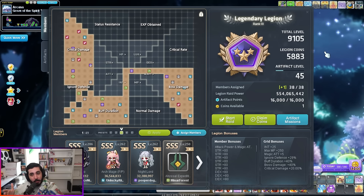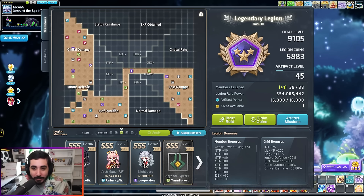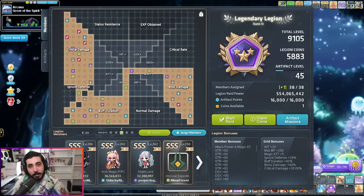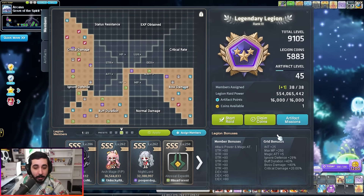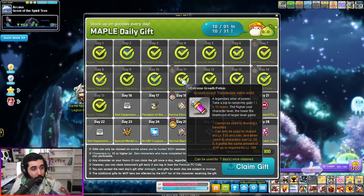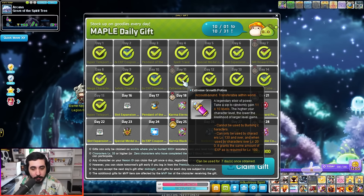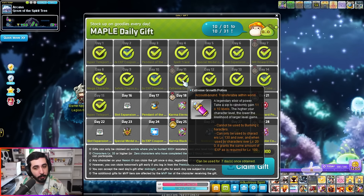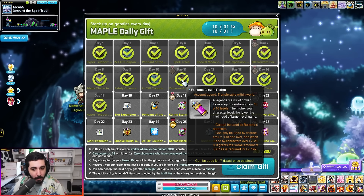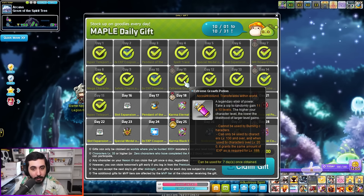I've done it the modern way, not using old-school events like Utah's Farm or Kish. The first thing I want to tell you is: the best advice for getting 8k legion is to not actually train for it. What I mean is, because of an item called the Extreme Growth Potion, you don't have to train. An Extreme Growth Potion gives a random number of levels from 1 to 10 for characters between level 130 and 199. So a level 130 character could go to 140 instantly without any training. I tell people to prepare a bunch of characters to level 130 and keep them there until you get Extreme Growth Potions.